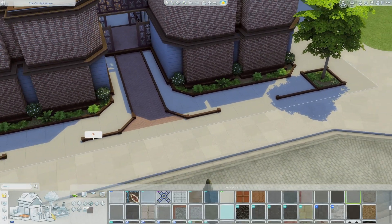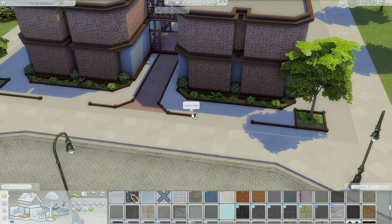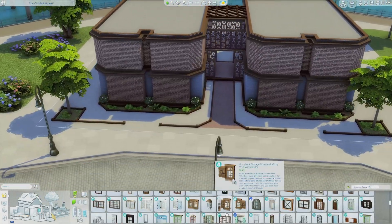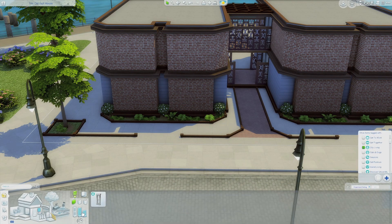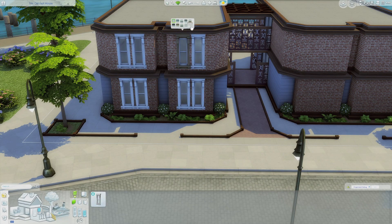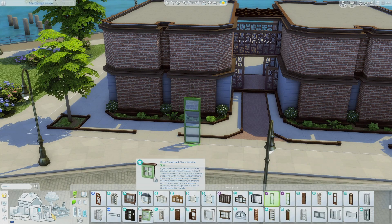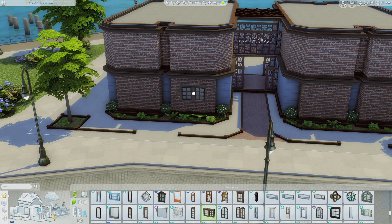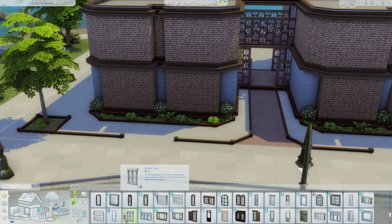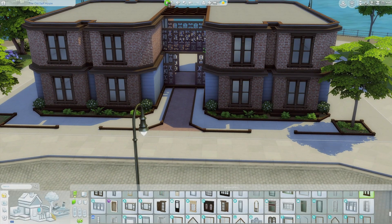You can't drag the fencing all the way out to the last square of the lot - it cuts you off, which is unfortunate. I really wish you could drag it all the way so it looks more cohesive. But I like how it looks - just a little walkway leading up to the apartment instead of plain brick. Now I'm moving on to windows, which is always hard for me.